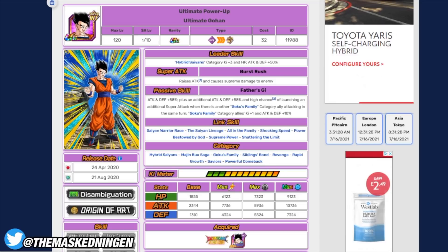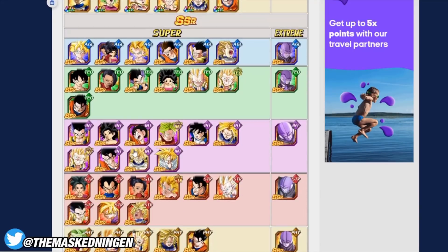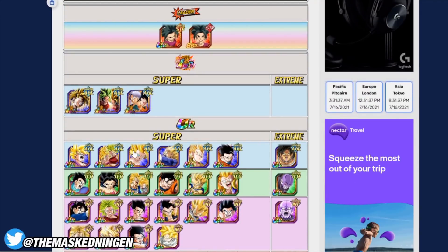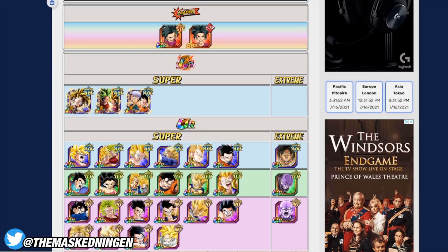So there you go — this one was a little bit longer but we went over most of the units I think are going to be useful in detail. Let me know down below if you think there's anyone I missed and let us know what your team build is going to be in the comment section. That's going to be it for the video guys — this has been the Masked Ningen, smash that like button, subscribe to the channel if you are new, check out the links below for the Discord and the merch store, and I will see you all again soon. Have a good one.